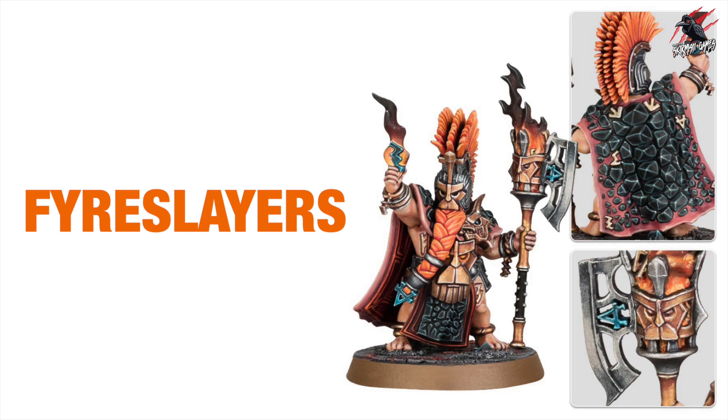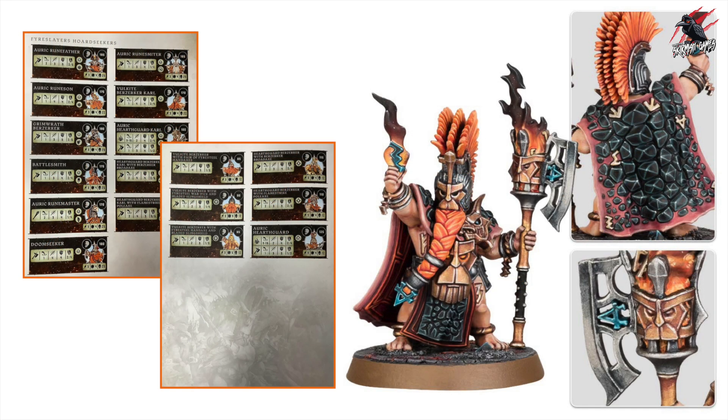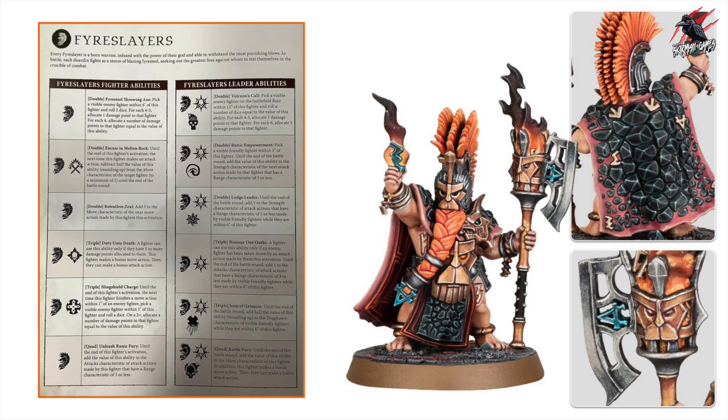Now onto the Fire Slayers, starting with the great new model the Auric Flamekeeper. Altogether we get this new model plus three existing sets: Hearthguard Berserkers, Auric Hearthguard, and Volkite Berserkers. This is a warband I haven't paid much attention to before, but you're getting 15 fighter cards all together — a nice selection — along with a good range of fighter and leader abilities.